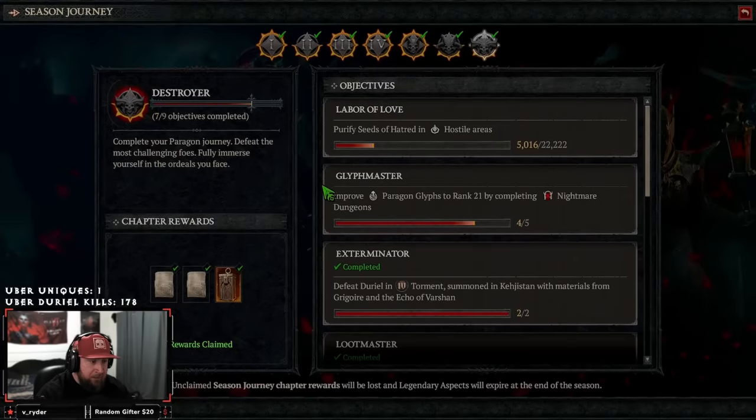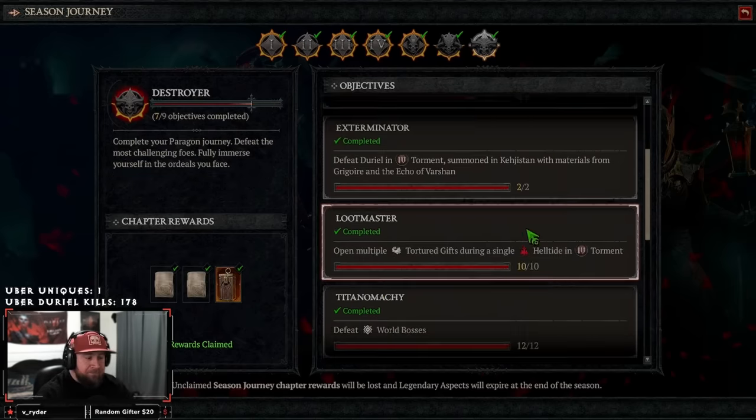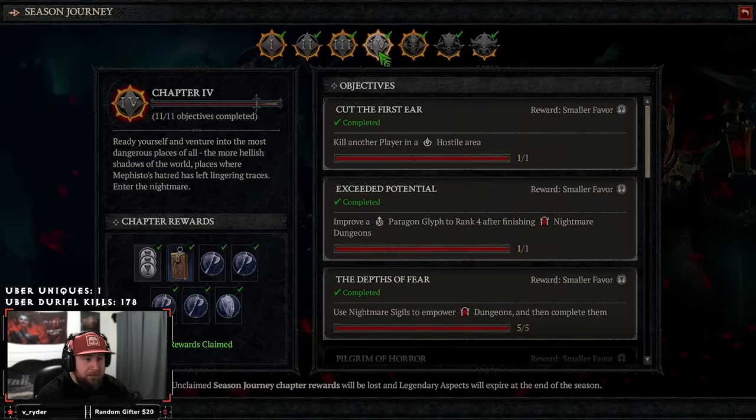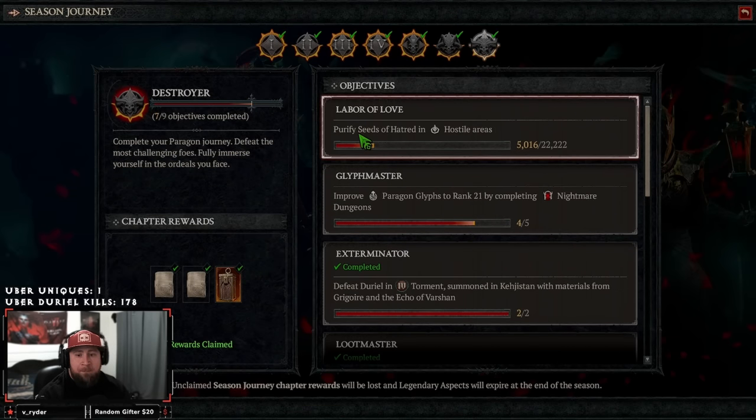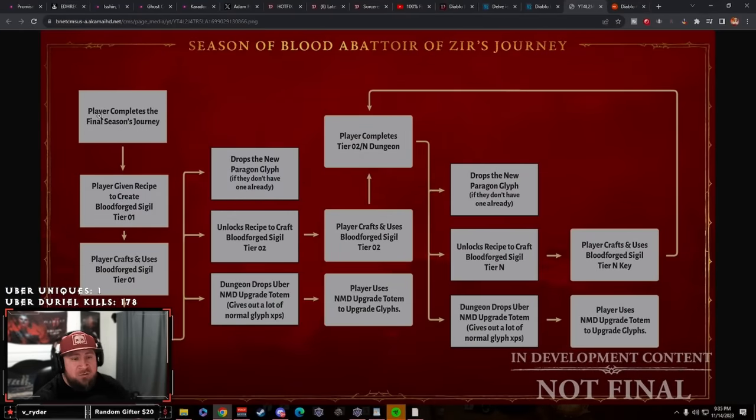Once you have those two things done, you're going to need to complete your seasonal journey. You have to complete the seasonal journey in order to unlock the Avatar of Zeer event. It's super easy — if you're just passively playing through the season you'll complete most of it naturally. When you complete the final seasonal journey chapter, you'll be given a recipe to create your Blood Forged Sigil, which is how you start the path to fight Zeer.